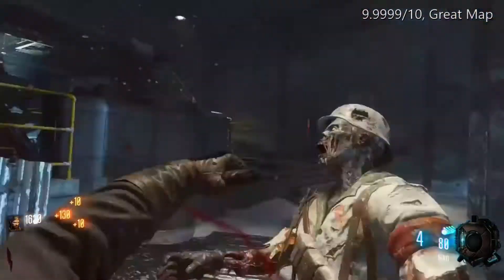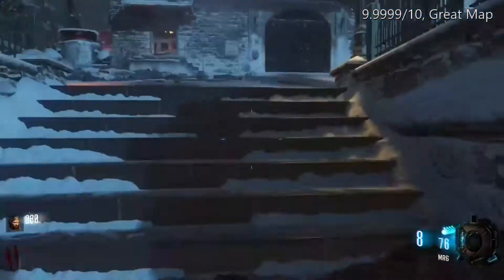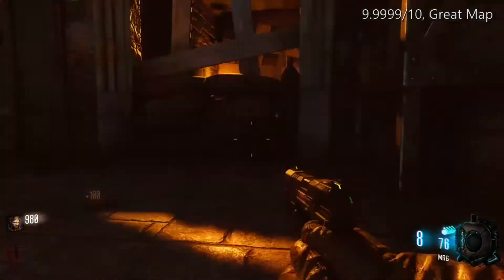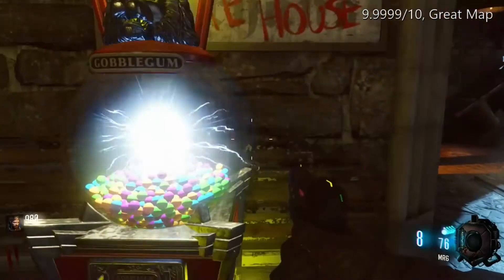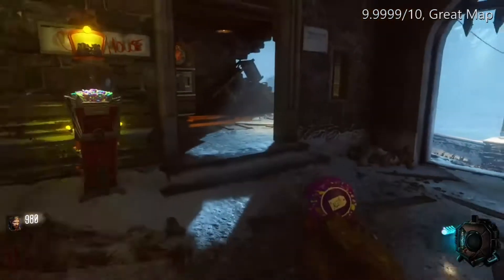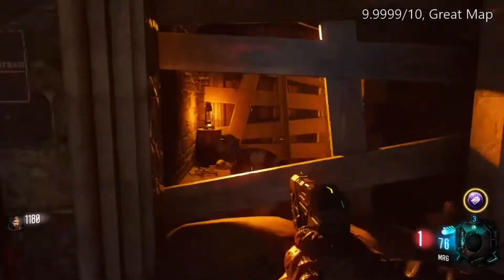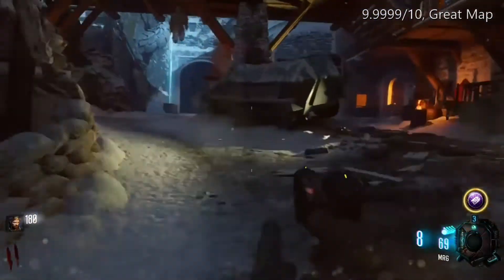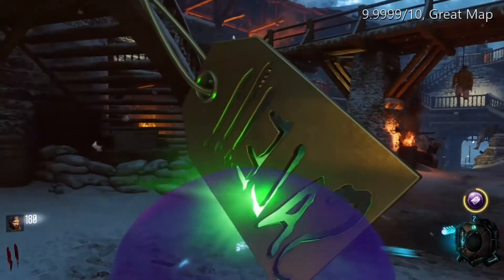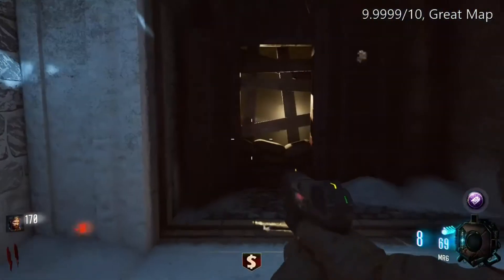Der Eisendrache was born February 2nd, 2016, and with that it brought us some of the best gameplay, a really fun easter egg to complete, and just beautiful memories with friends. Now, Der Eisendrache doesn't start off strong — it's an easy map that you can just get into, and it's not overbearing right at the start. Any player can play it, whether that be speedrunners or just casual players. You just open doors, go to the box, get power — you can play like that. Or, you can go and do it a more complex way, like with the bows.